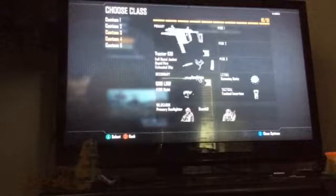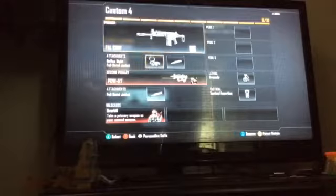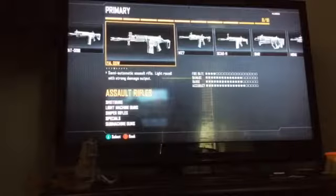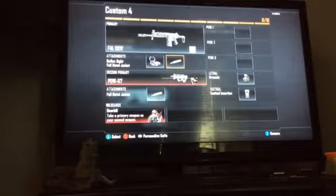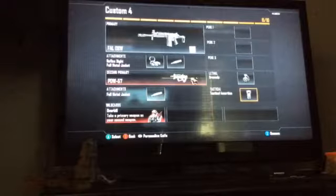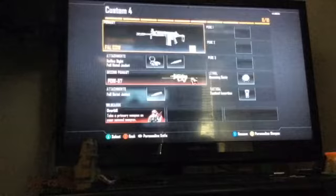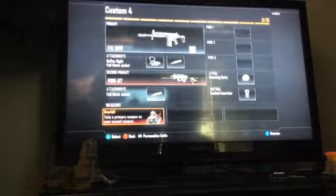Next up is my little baby class. We've got the FAL OSW and the PDW57. Starting off with the FAL — it's an assault rifle. I put a reflex on it and also the FMJ full metal jacket. We've also got the PDW57, which has the attachment of full metal jacket as well. My wildcard is overkill.